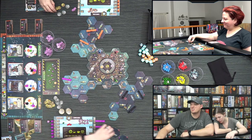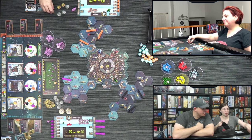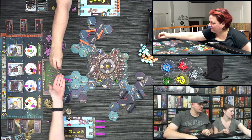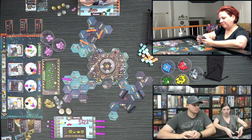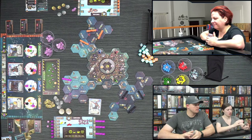Mike McGiels is present in the stream answering rules questions — he's one of the co-designers. Brie completes a tile set and draws the Satellite artifact — gaining two victory points and two resources. She chooses two yellow resources. The artifact goes into the red guild. She uses up to four movement to reposition.